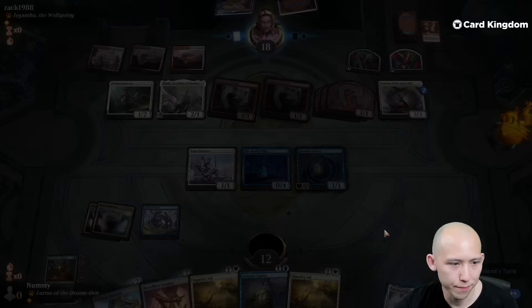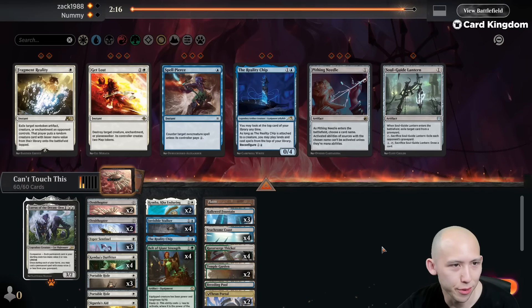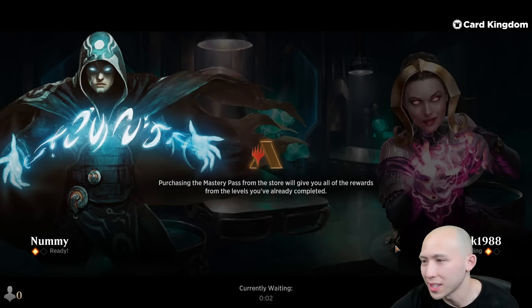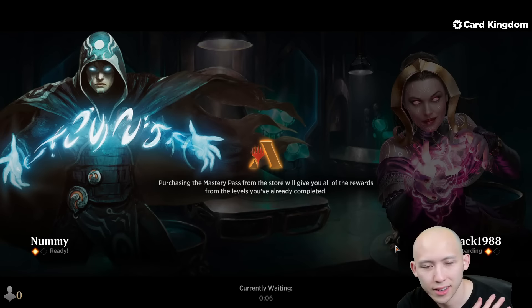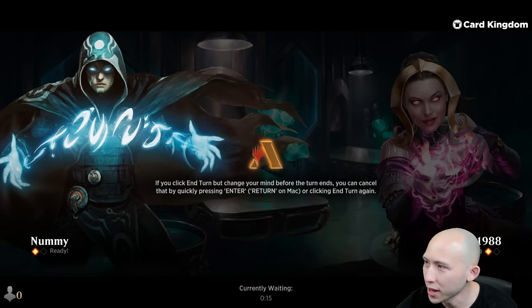We're dead here — not gonna waste time. We need to find the fourth land. Just cut another Reality Chip for another Portable Hole, I think. Was it a slightly premature scoop? Sure, I wasn't technically dead next turn, at least on board. But it just wasn't winnable. So we'll go to game three.